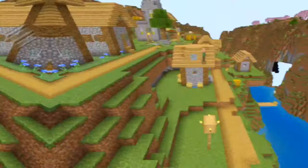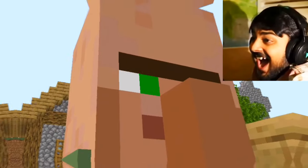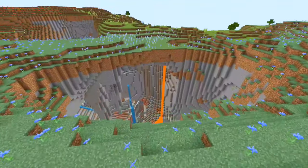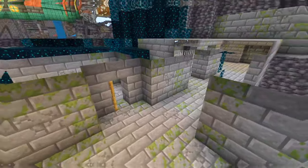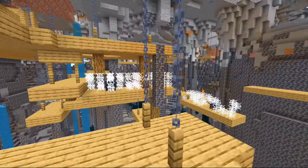Seed 7 is even crazier. This seed spawns you in a taiga biome, but if you travel to these coordinates you will come across a village and some cherry blossoms. Right next to the village is an exposed cave with an exposed trial chamber, and right under it is a stronghold that is next to an ancient city with a mineshaft above it.